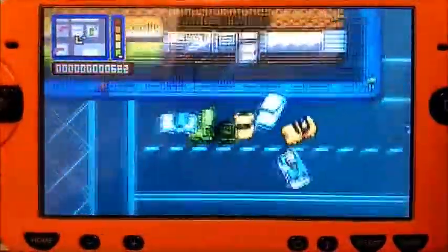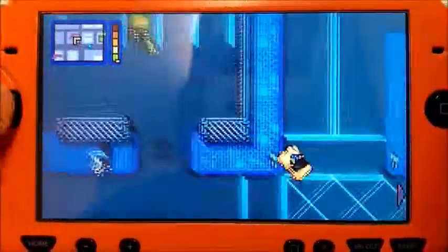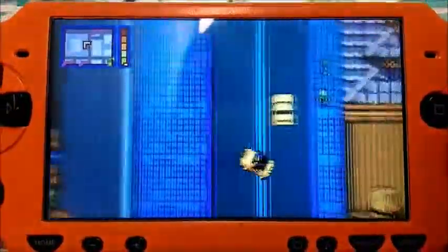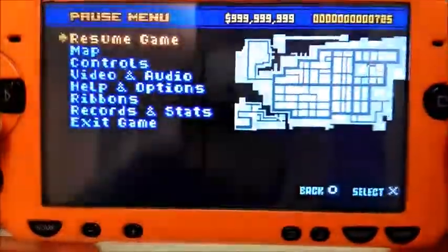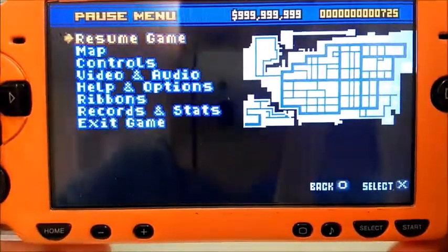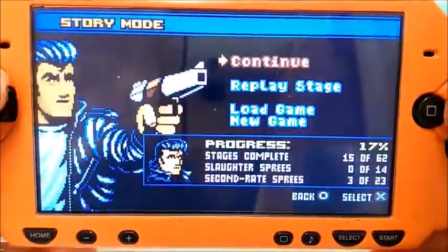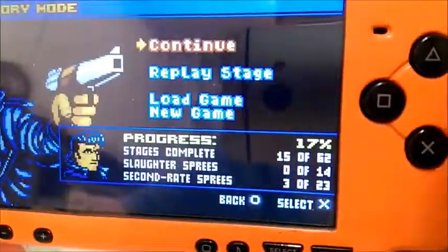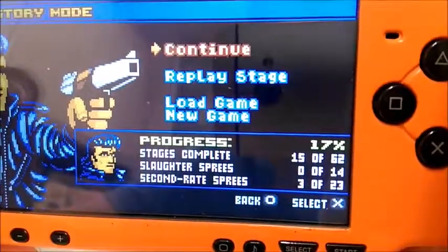On a floppy disk and it works — it's like a direct port. So that's free roaming mode, just to get a taste of the game. Now I'm going to show you story mode. I'm going to continue off where I left off, which is mission 15.